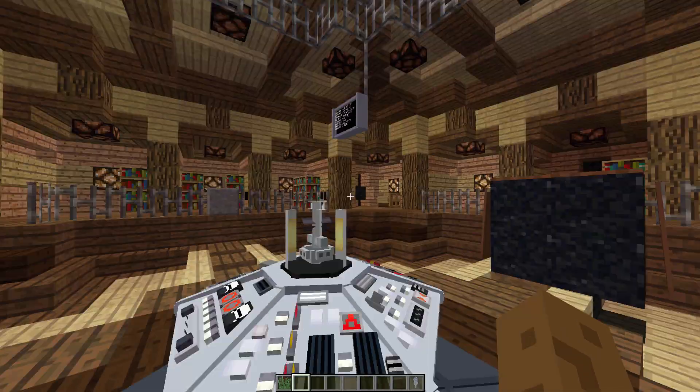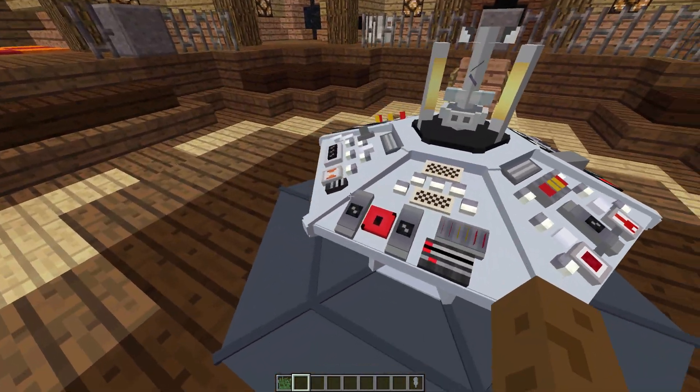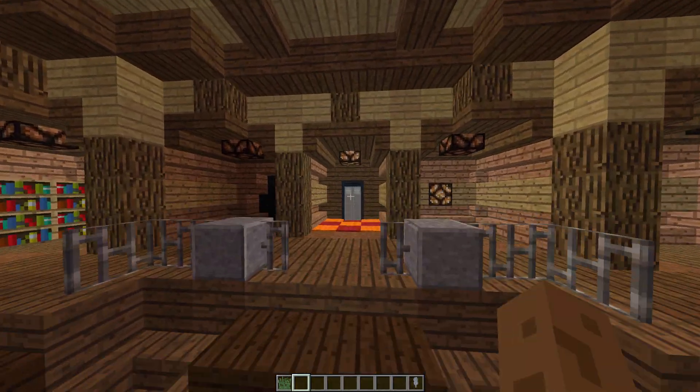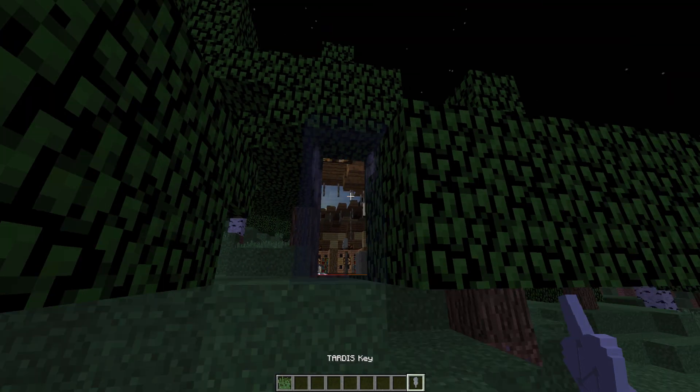Now, say if we just go to a completely random location. We're going to take off — might as well put the stabilizers on. We've now landed and as you can see, we're in a completely different location.